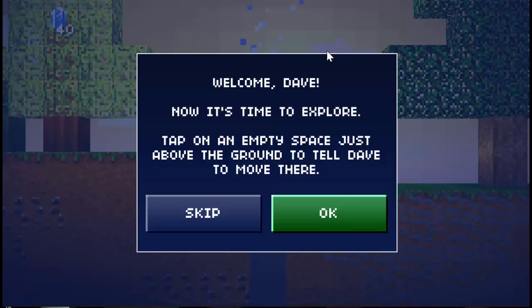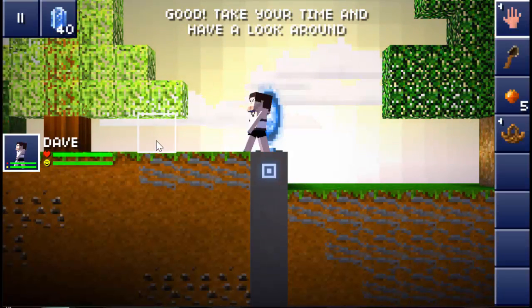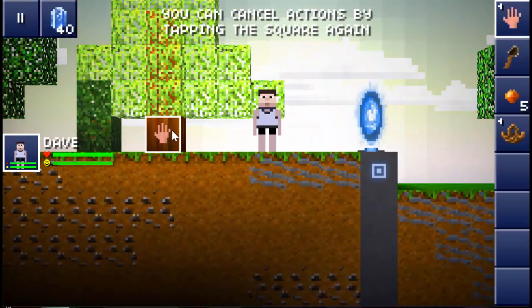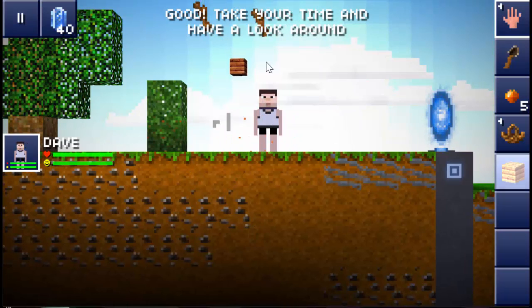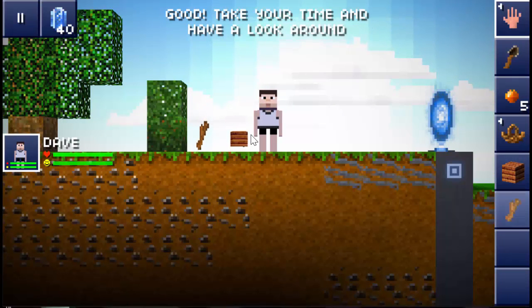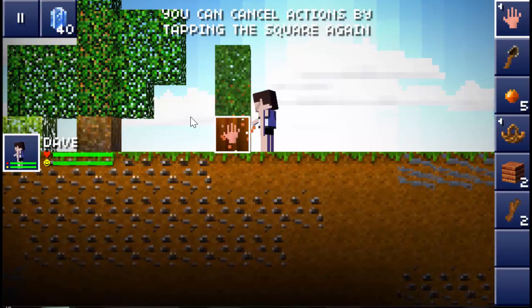Now it's time to explore. Tap on an empty space just above the ground to tell Dave to move there. Let's just find this tree real quick. Now we've got two wood, and that's growing.